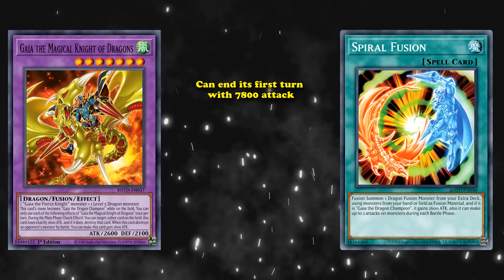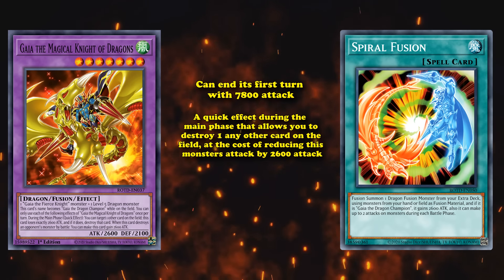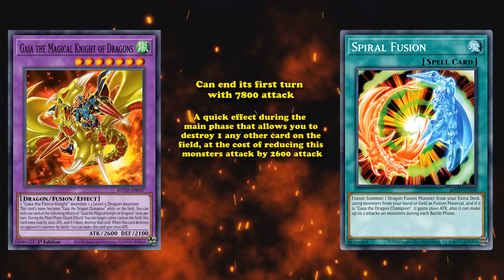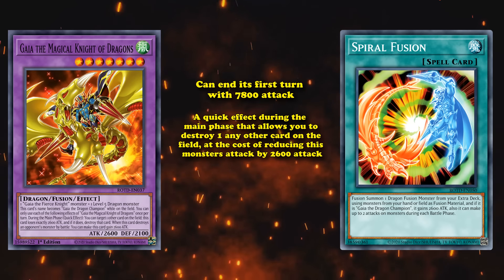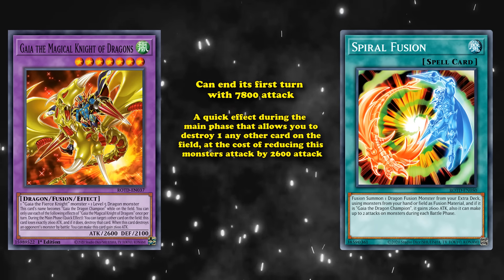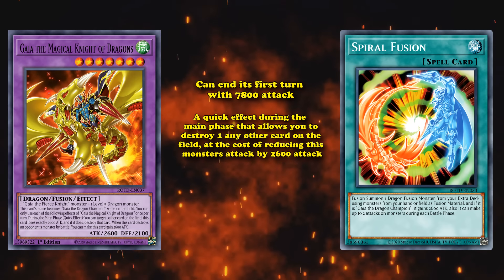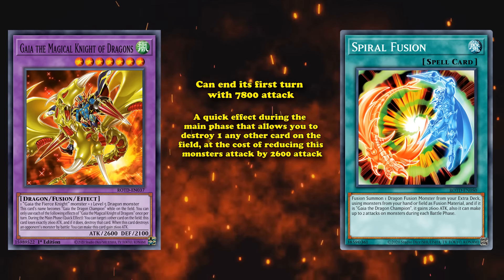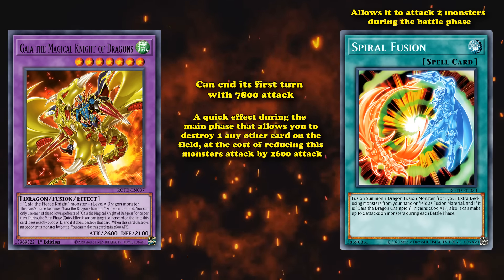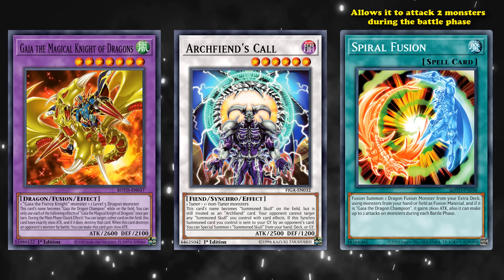That definitely helps activate its other effect, where it has a quick effect during the main phase that allows you to destroy any one other card on the field at the cost of reducing this monster's attack by 2600. So the reason it gains ridiculous amounts of attack is because it loses a ridiculous amount of attack to activate its quick effect. The fusion spell card also allows it to attack two monsters during the battle phase, so if your opponent just has two monsters below 2500 attack, you can kind of win the duel with a single battle phase.